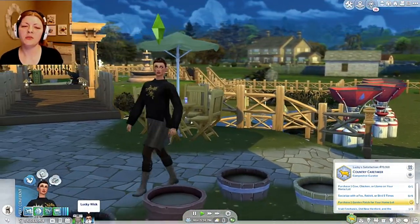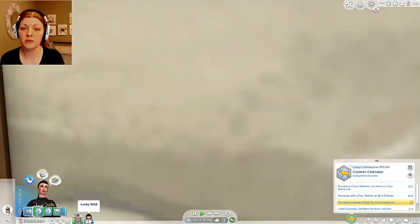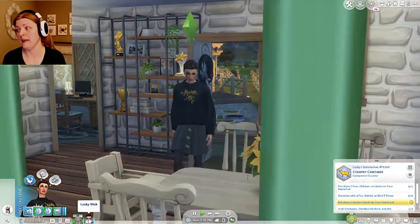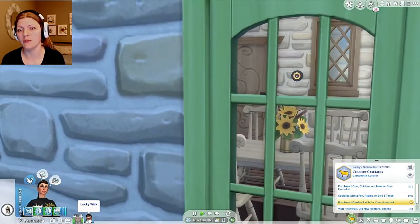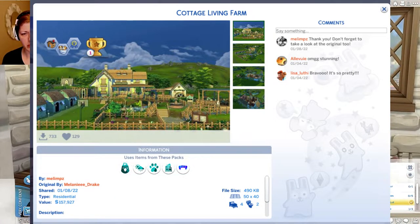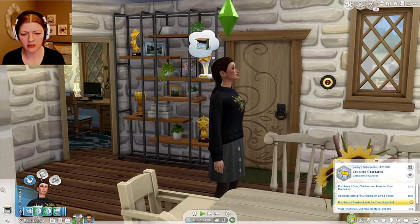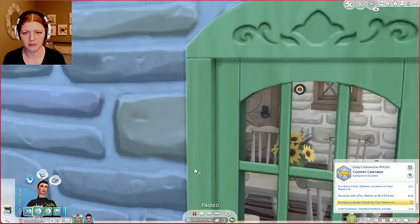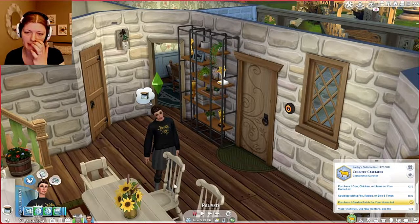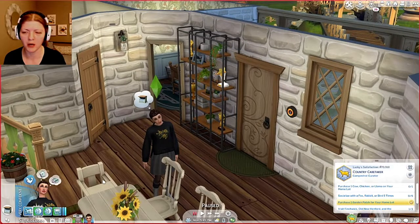Hello everyone and welcome back to the Sims 4 Super Sim Challenge with Lucky Charm, who is walking into her new home that I downloaded off the gallery. I totally forgot to get the creator who created it, but yeah. I did change some things because I had a moving situation. Oh my gosh, I just realized there's a baby seat here — perfect!